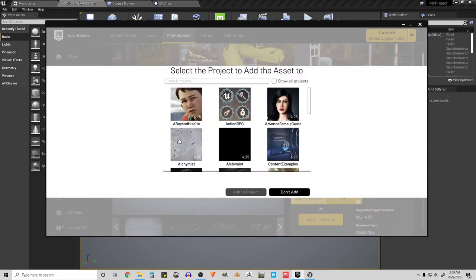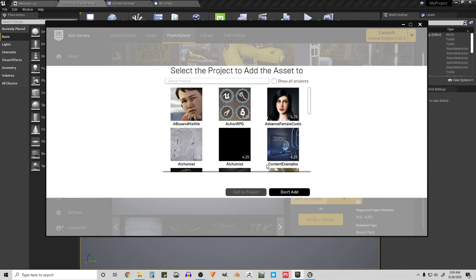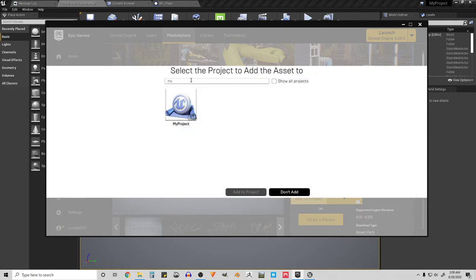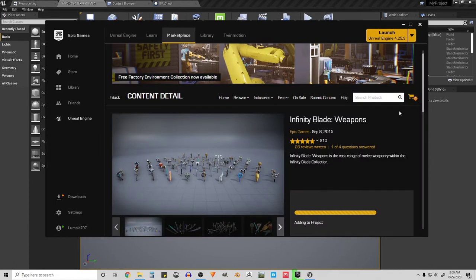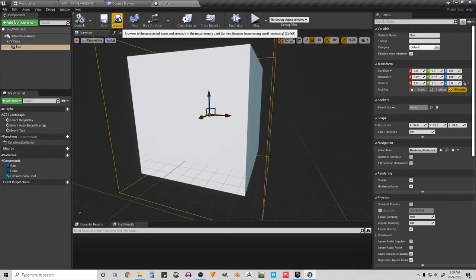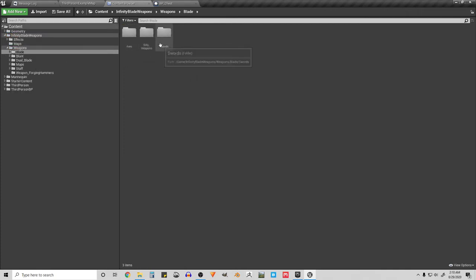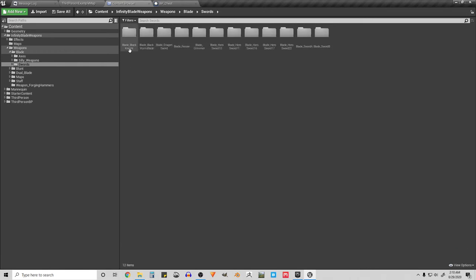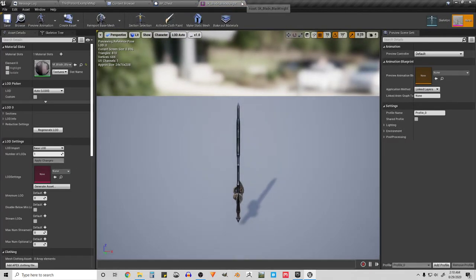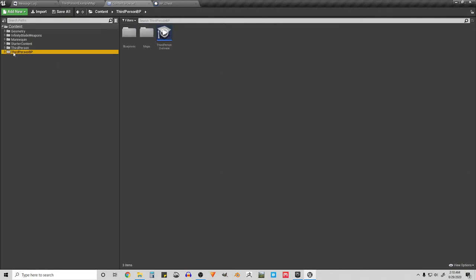I already downloaded it, but I'll add it to the project — it was just called My Project. It looks like it's already here. There are a couple of different weapons; the ones I'm going to use are the Black Knight sword and Hero Sword 11. These are skeletal meshes that are going to be attached to the player, so let's set up the player.